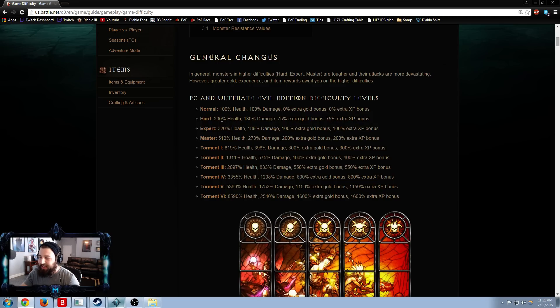If you look at the transition from hard to expert, it's 120% extra health but only 25% bonus experience — that doesn't really make sense. So try to avoid expert difficulty. Play on hard, and if you get a really good drop, bump it up to master difficulty temporarily. Then once it starts going too slow, bump it back down to hard.